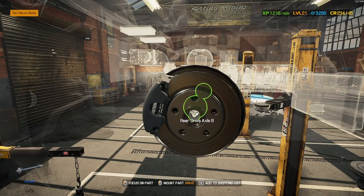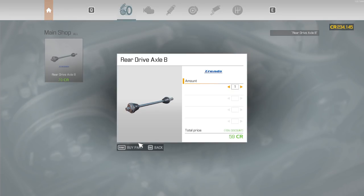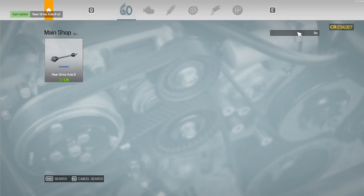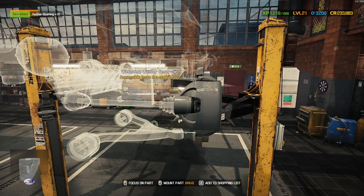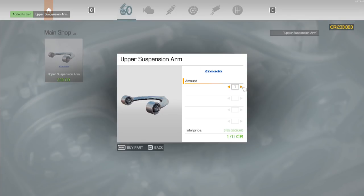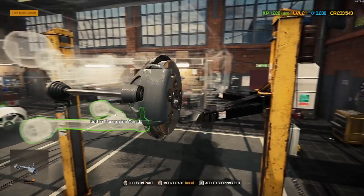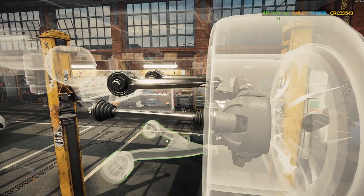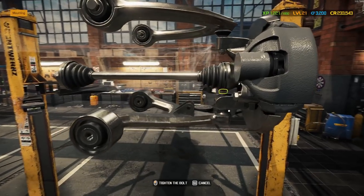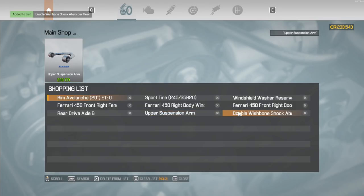I didn't get bushings yet either — definitely we're going to need bushings. Nor did I get the rear drive axle, so we need to add that to the list. Sorry, I tried to do most of the shopping while I was taking stuff apart so it wouldn't take up time popping in and out of the store, but we really missed a few things. I don't know how many bushings I need — we'll just grab like a dozen. The upper suspension arm I don't have; we're going to need two of those. I wasn't sure what type of shocks we have at the back — I think it might be the double wishbone rear shocks, but I want to double check before we buy the pieces.